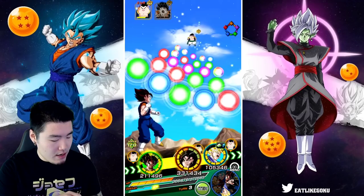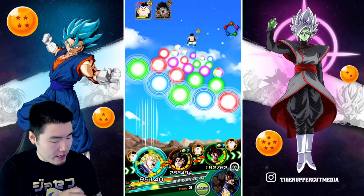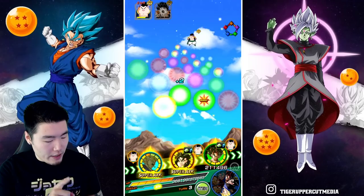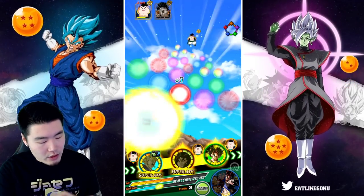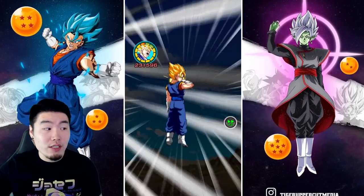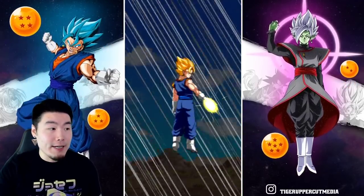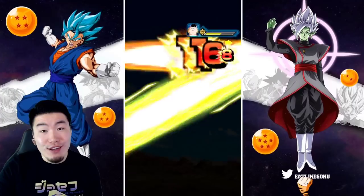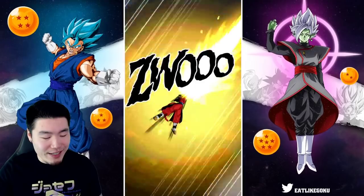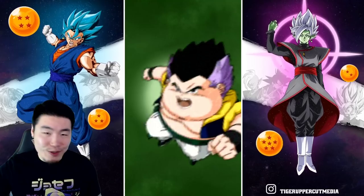We're still missing Saiyan Roar and Kamehameha. I'm going to put the AGL Vegeto there — I don't think we'll get supered again so I don't have to worry about him. Even though Vegeto Blue is a beast, I'm going to keep the TEQ one in the third slot for the entire fight. We already know what he does, and he has a high dodge chance in the third slot, so I feel much safer keeping him there.